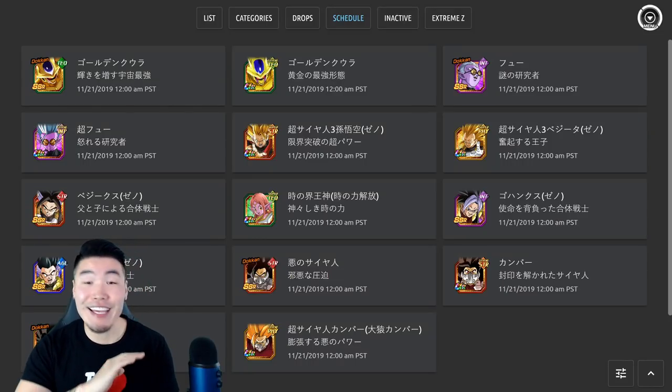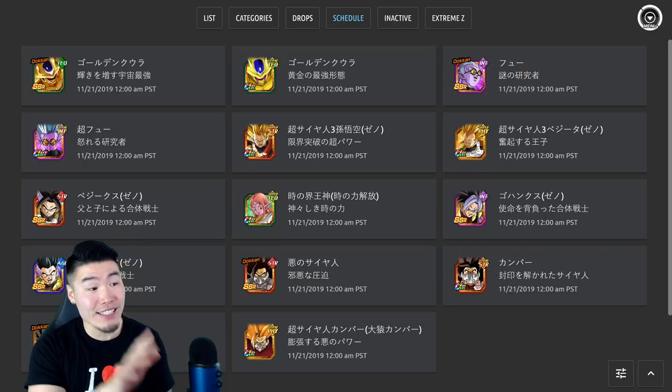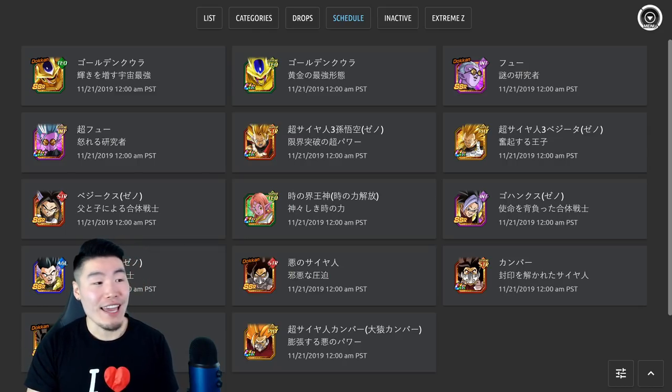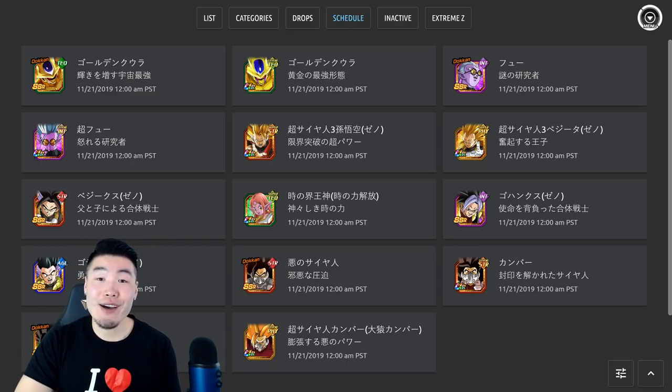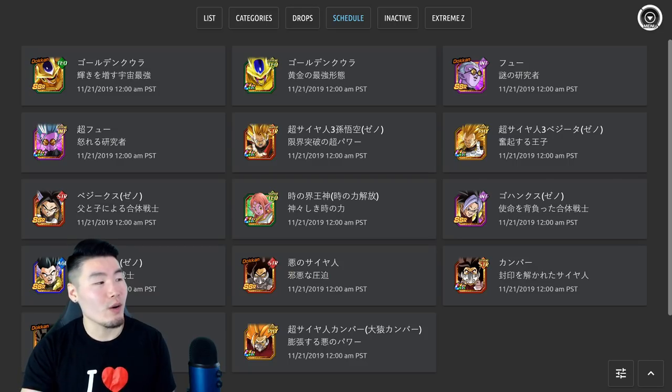JP has got a lot of new Dragon Ball Heroes stuff on the way. In fact, I think all of these units are dropping literally tomorrow. There are a bunch of new units but also a few token awakenings for some very popular older units, and they all look amazing. In today's video I'm going to be telling you guys all the details you need to know about each and every one of these units.